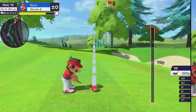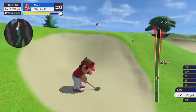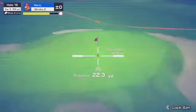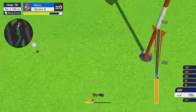Use features on the greens like a shot gauge to see how your shot will curve due to slopes, and a scan that lets you examine a course's terrain. These features can help you ace your shots.